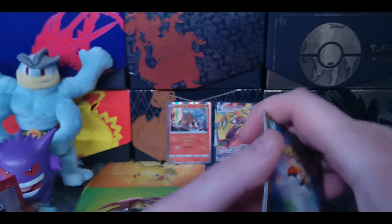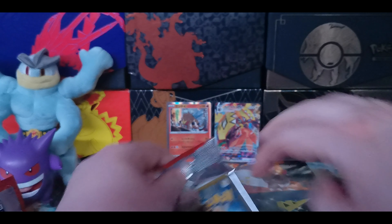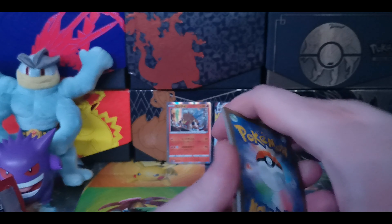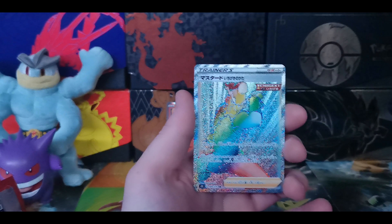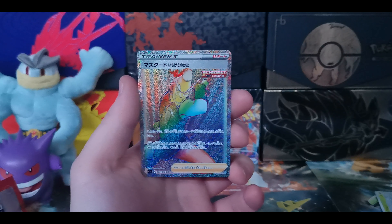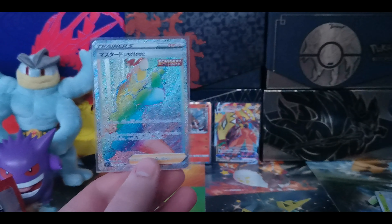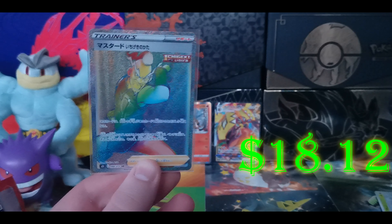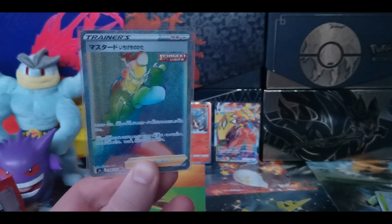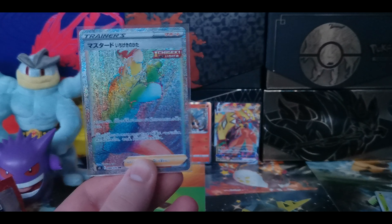One to the front. We have Accelgor, Honedge, Lickitung, Scatterbug, and a Piece of Rope. Next pack - we got Grumpig, Honchkrow. We got our Secret Rare for the pack - we have Single Strike Mustard. Wow, Rainbow Rare! Let's take a look at this card real quick. The gleam, the rainbow boy, the texture. You can just see it. You don't even have to feel it. You don't have to be here to know that that is textured right there. Awesome.